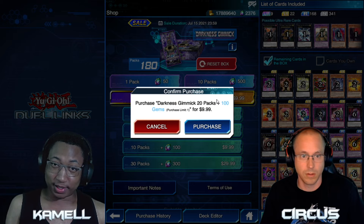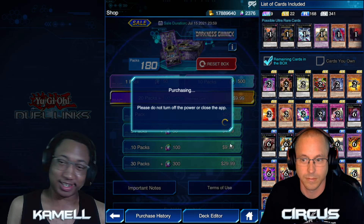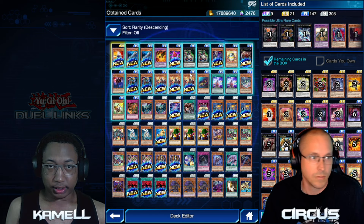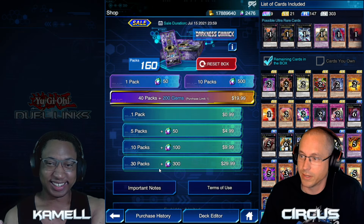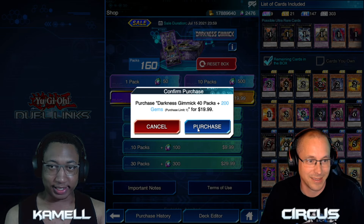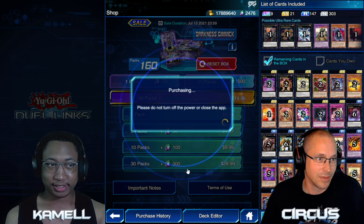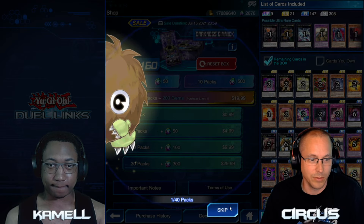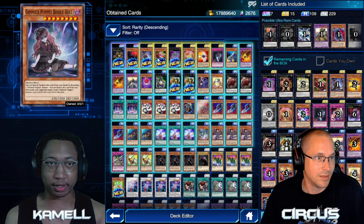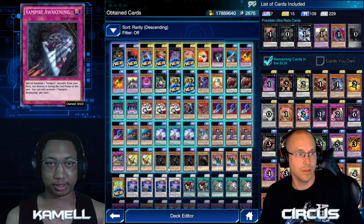We didn't get a single Bisque Doll from that — maybe it would have been beneficial to gem it a little bit. We were missing out on one of the SRs, but it's okay because the SRs are easy to get. We got one SR out of 20 packs — that was brutal. But now we're getting into the real money — this is 40 packs. We got the Bisque Doll, Jury Doll, and Gigantes Doll. We need two Gigantes and two more Bisque, so we're good.